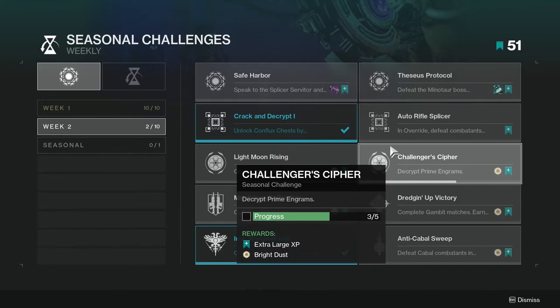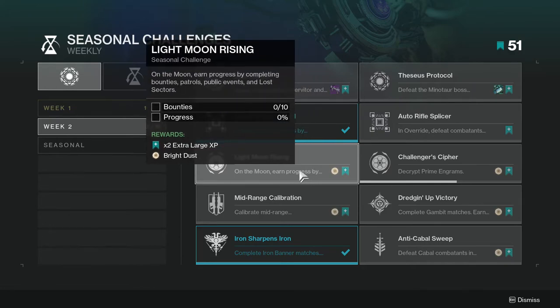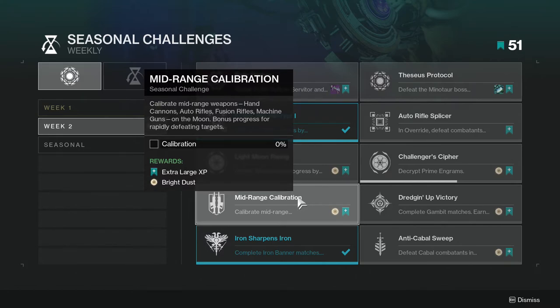Challenger Cipher: decrypt prime engrams, only five of them. Again, not too hard - you get Brightness for this. On the Moon, earn progress by completing bounties, patrols, public events, and lost sectors. This one is going to be annoying but it's not that hard. Last week it was Europa, this week is the Moon - it's not that bad.